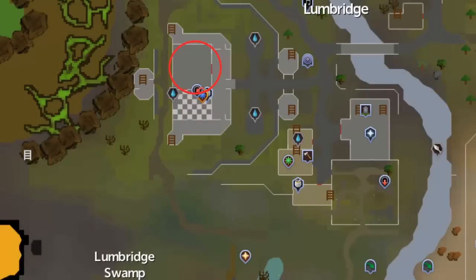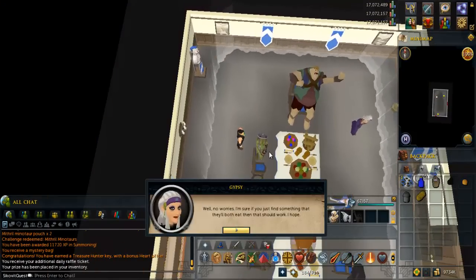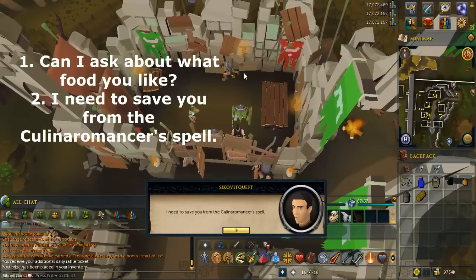To start, go to the room in Lumbridge — circled right on the map — and inspect one of the goblins. Then go to the building in Goblin Village, circled right on the map. Talk to one of the goblin generals and select the options shown right on the screen.